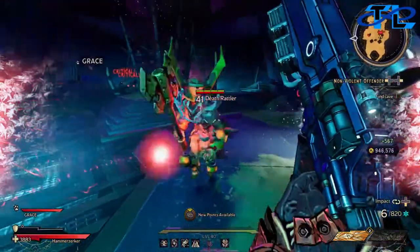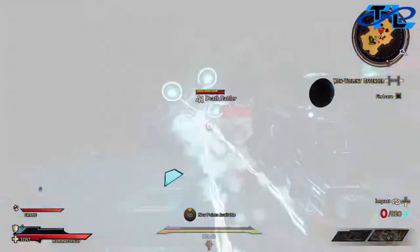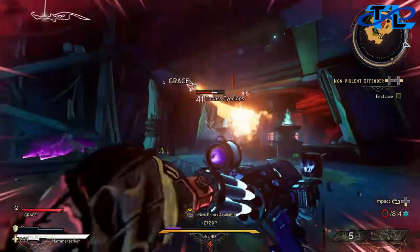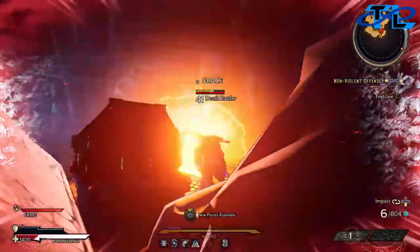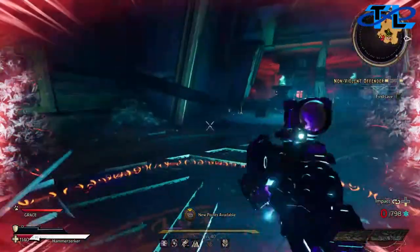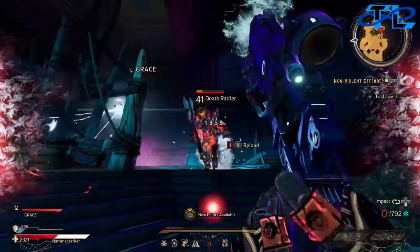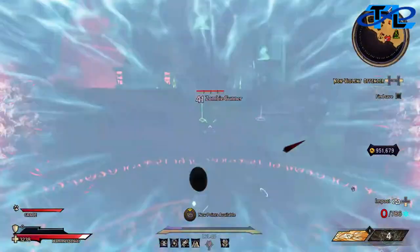Oh — big guy spawned! Death Rattler — holy shit, this one's bigger than the rest. I feel like he's gonna do a lot of damage too. Whoa whoa whoa whoa! All right, all right — look, sir, Death Rattler, I'm gonna need you to calm the fuck down.